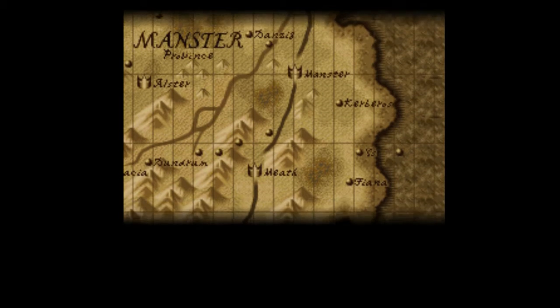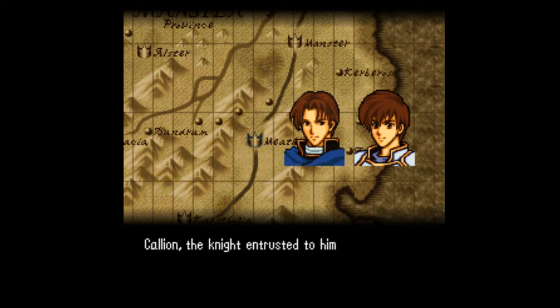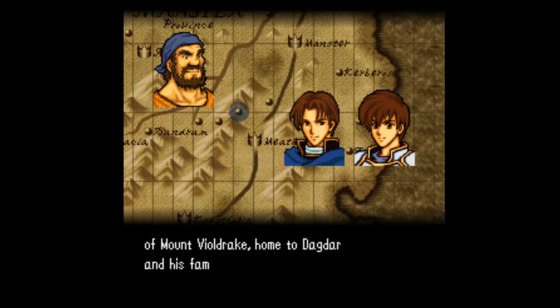Welcome back everybody to the next part of Let's Play Fire Emblem Thracia 776. Reuniting with the remnants of the Fianna Freeblades, Leif made his way west. Callion, the knight entrusted to him by General Hannibal, served as his guide through the treacherous mountain range. They now approach the foot of Mount Vildrake, home to Dagdar and his familiar group of brigands.